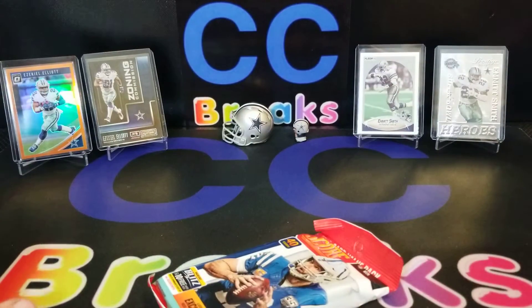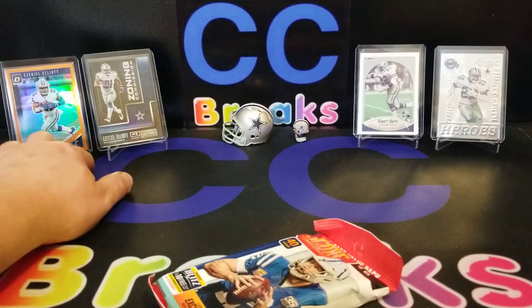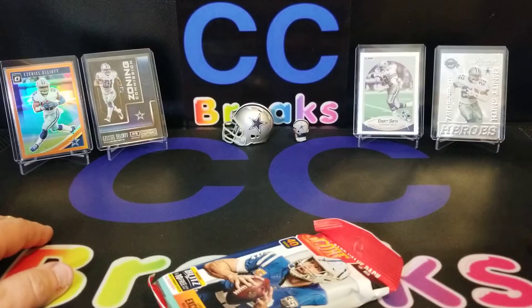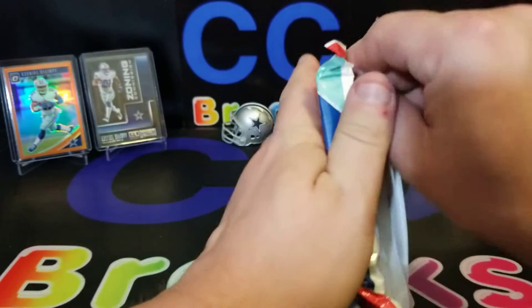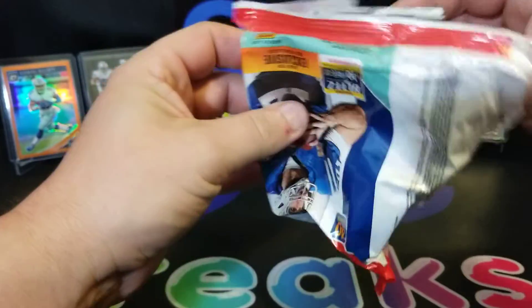Today we've been graced with some of Uncle Jerry's PC — he's a big Cowboys fan. So we have some running backs; we've got some Zekes on this side and some Emmetts on this side. So let's go ahead and check a pack out, a pack or two, and then we'll go through the rest of this and fly through some base.